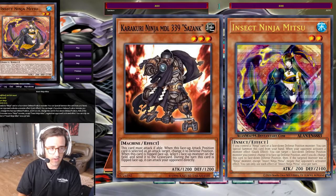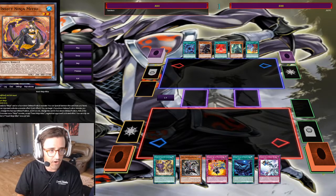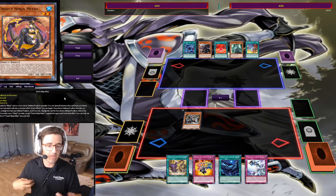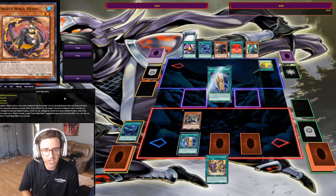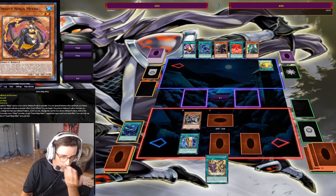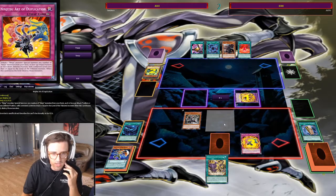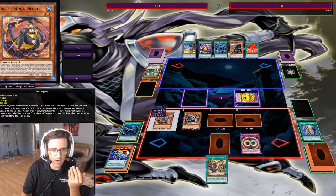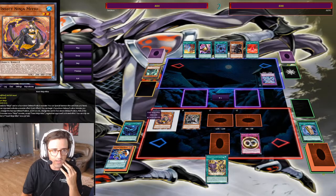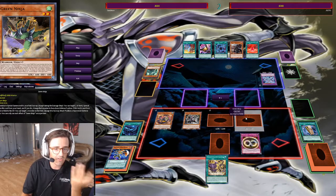I might do a pretty quick commentary over it because obviously it's a sped-up replay, so it's going to go really quick. So all I had was Hanzo — I really didn't have much. He Branded Fusion'd right off the rip, but I summoned Jogen because I was going to use the duplication on Jogen to get out even more ninjas since he's a high-level ninja. And right there we already have Insect Mitsu and Sazank just off the duplication, and then we also have Green Ninja.